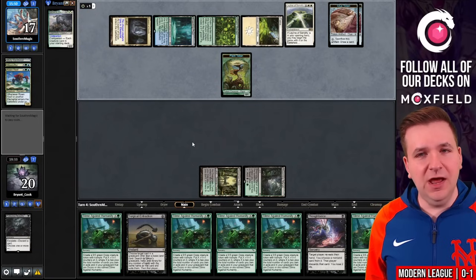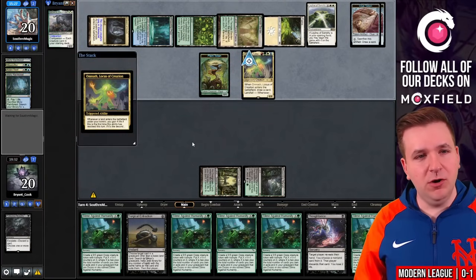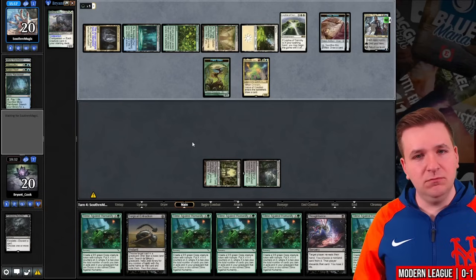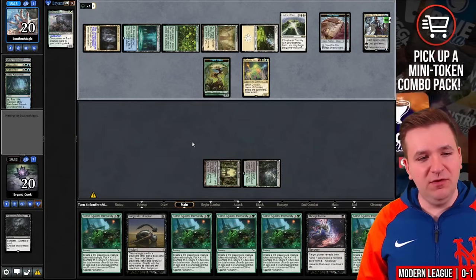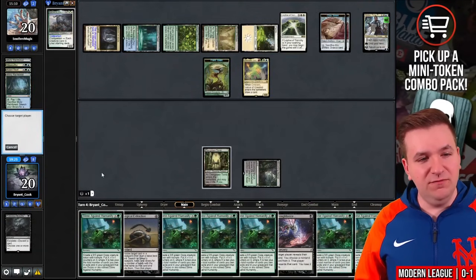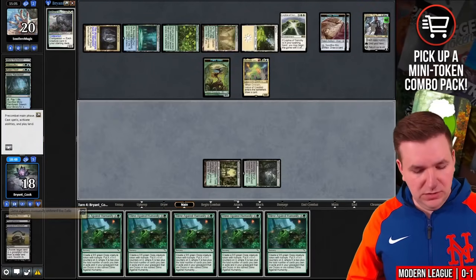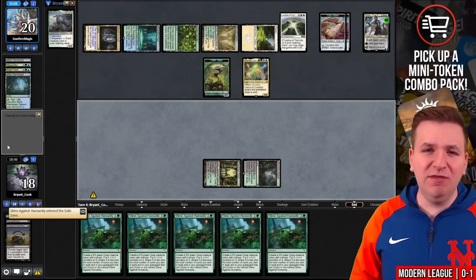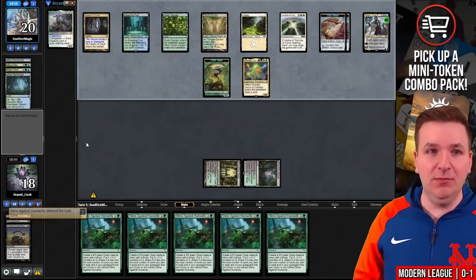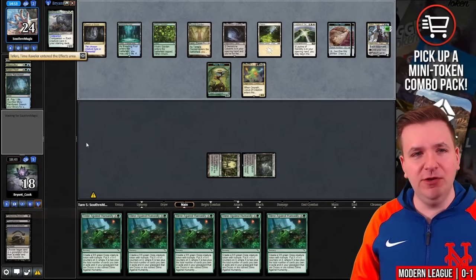This looks like an Omnath. Yep. Misty Rainforest into Temple Garden tapped — this generates four mana. And a Teferi Time Raveler. I feel like we're being buried now because I just didn't hit my third land. Brutal. Thoughtseize myself, discard a Slime, Surgical my Slime, pass the turn. I did misplay this game — I probably should have done that on the second turn, but I just didn't see it. The game has snowballed and I'm likely not going to recover. They play Ardent Plea floating three mana, then Glimpse of Tomorrow — I am dead here.